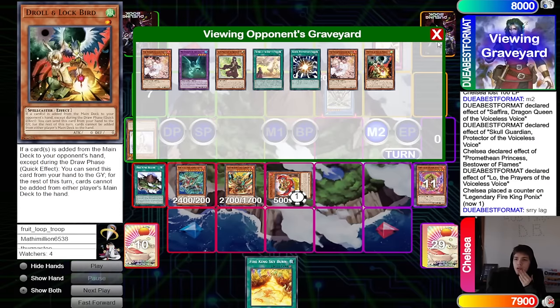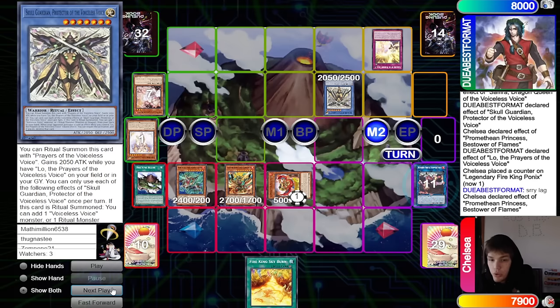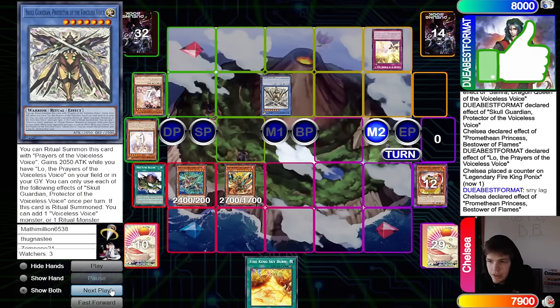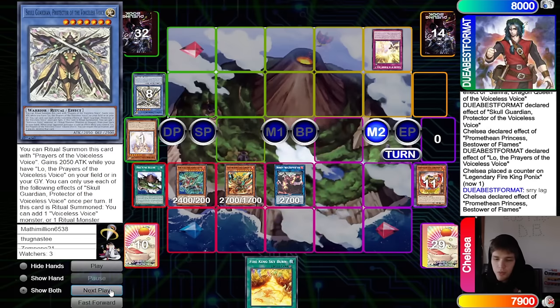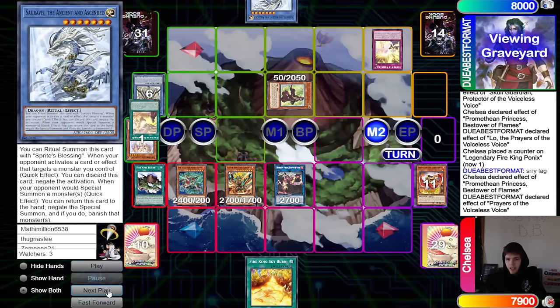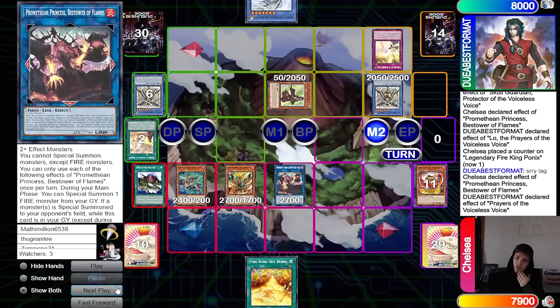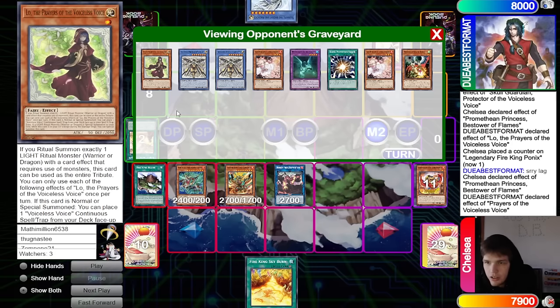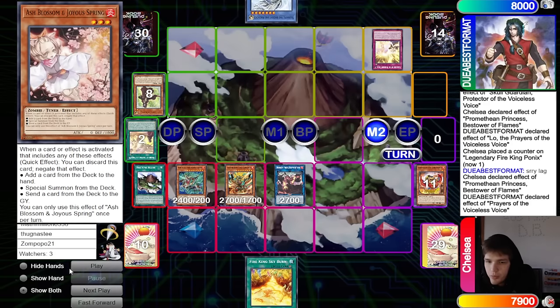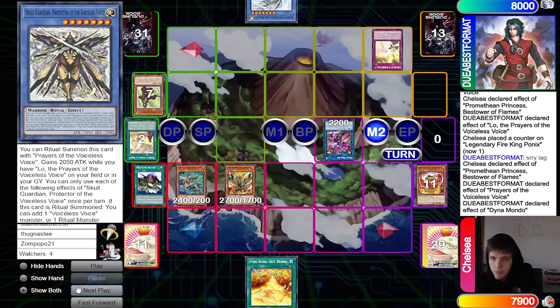They chain Princess — but is it even worth it? They just get Prayer to summon from deck, so it's pretty much the same thing. Pop, they special summon, search out Sir Arvis, then activate Prayer to summon. It's fine because now we have Princess on field and they're in the same spot. They Dino Mondo, spin back Princess, pass.